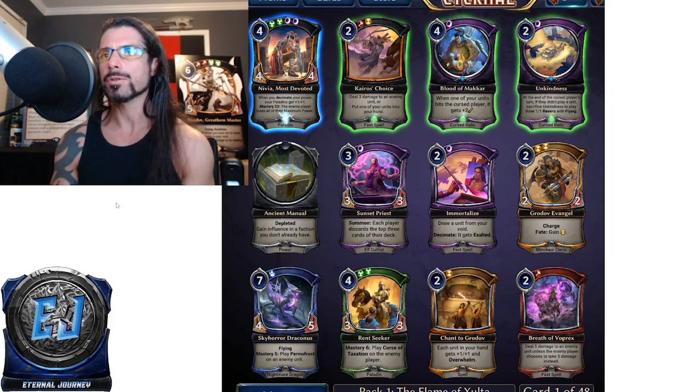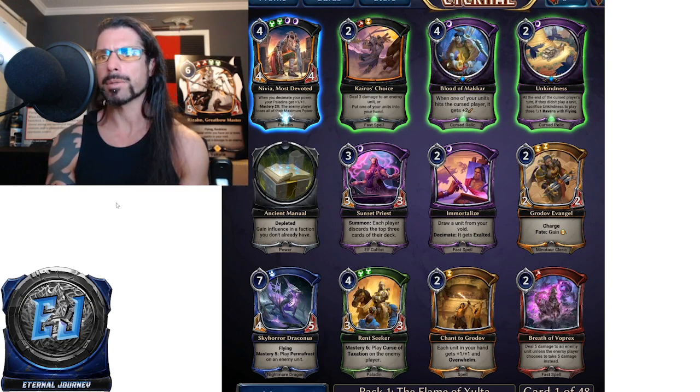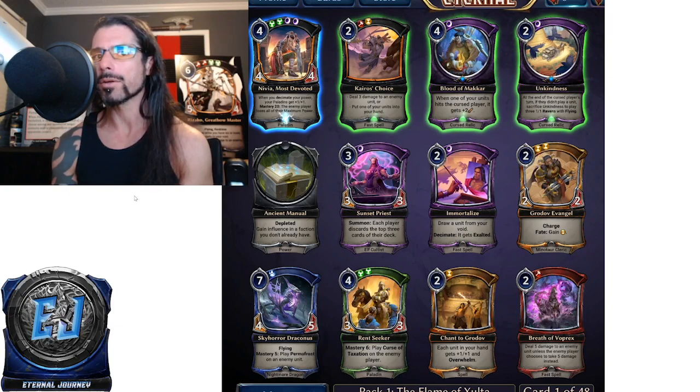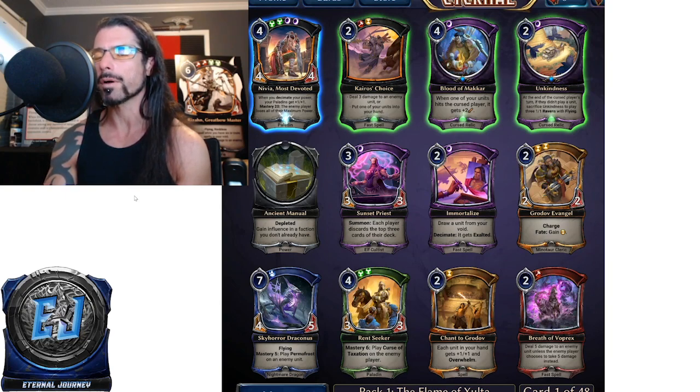Chance of Grodov is a slow spell at common for two Time — each unit in your hand gets plus one plus one and overwhelm. I've been underwhelmed by this card. Best case you play it on turn two and buff multiple units, but if you draw it late with only one or no units in hand it's a dead draw. I've lost to it and seen it do nothing, so I'm not wasting a pick on it — definitely not first pick.